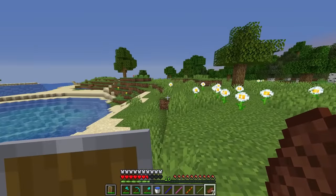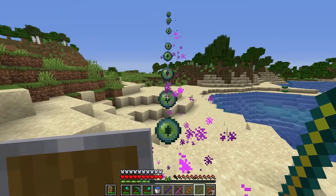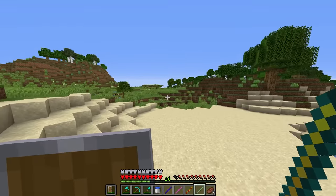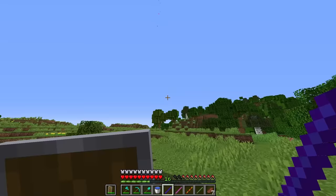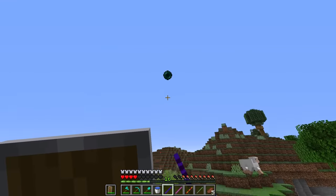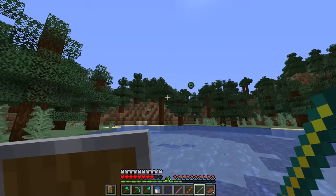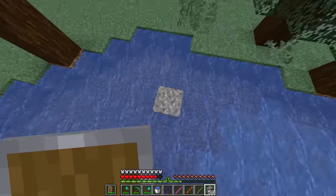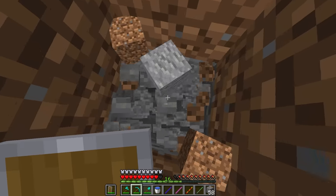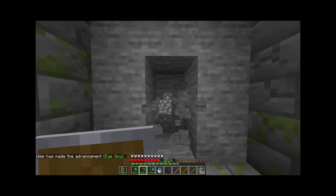Let's just carry on going now. I've just realized I don't have enough eye of enders for the portal. But if I throw a load - they drop! I've got 27 - yep, we've got enough. So it is still this way. We can just pearl there, make our life so much quicker. Just whack a mob to heal my heart. The stronghold stick is pointing straight down right now. Down we go - we found it! Dug straight past it - easy peasy. This is probably the coolest way of finding a stronghold ever.